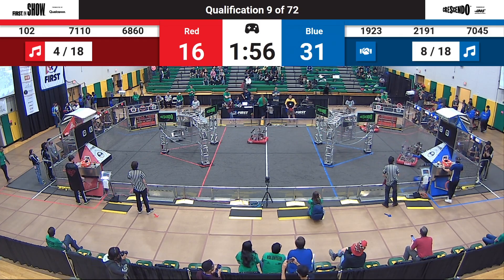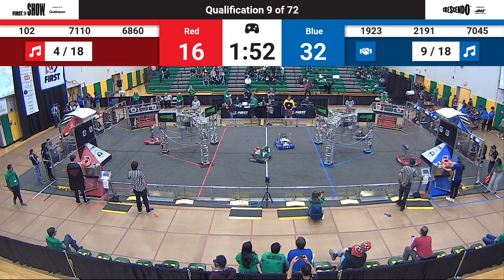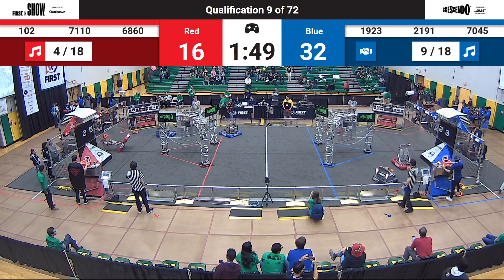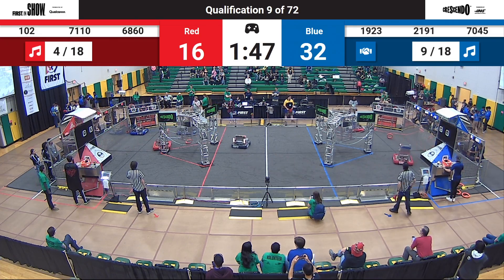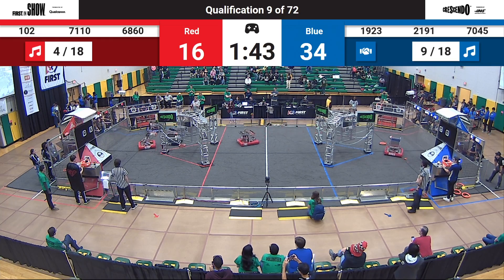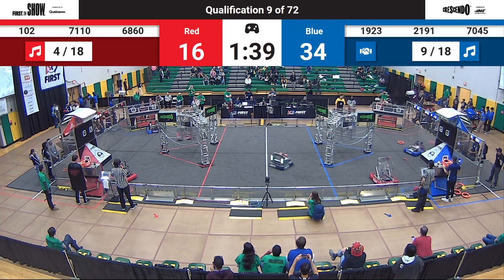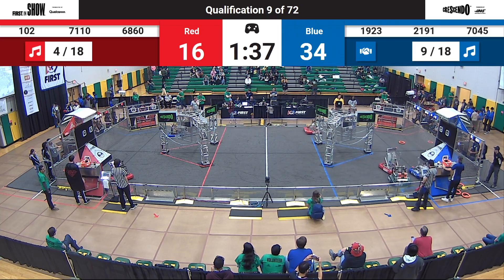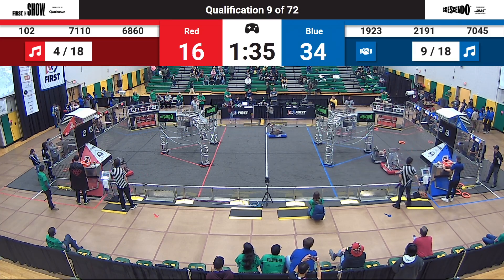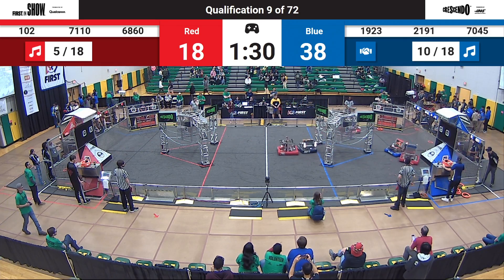2191, our Blue Alliance friends here, utilizing that amp, getting their first shot in. 1-0-2 flipping and then riding themselves back. A little wibbly-wobbly here as 19-23 tries to scoot in and snags their note from under the Red Alliance stage. Looks like Equidum Robotics trying to equal out the playing field here, playing a little bit of defense against that Blue Alliance.